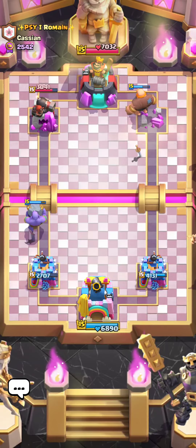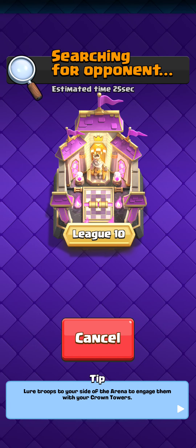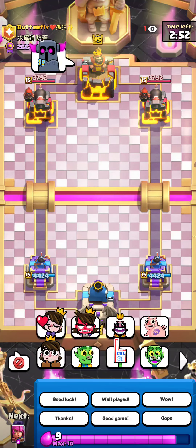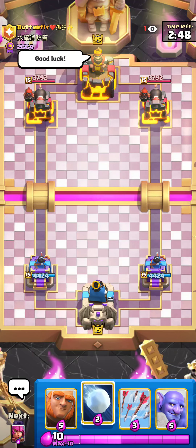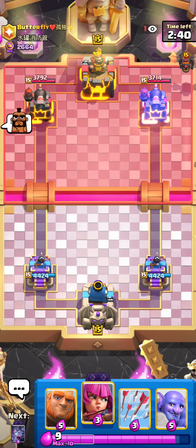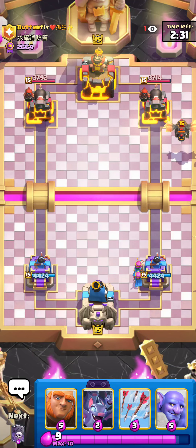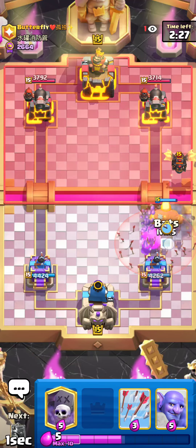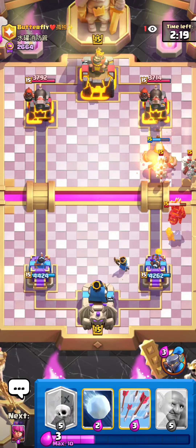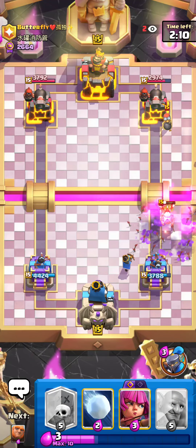Okay, we found a match. Butterfly — it should be Lava Hound, which is like a good matchup. Good luck. I just need to watch out because he probably has Fisherman, which is kind of annoying. And of course he can Lava first play, which is very annoying. Okay, gonna bats there. Little Prince now. I can just arrows there and be fine.